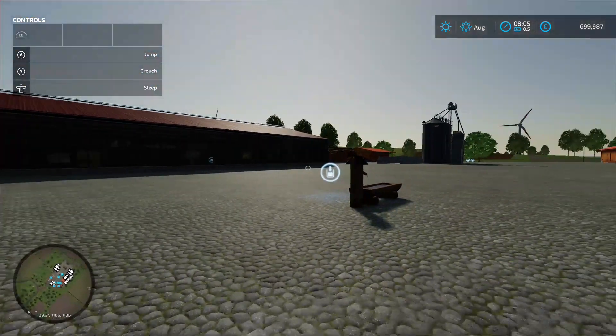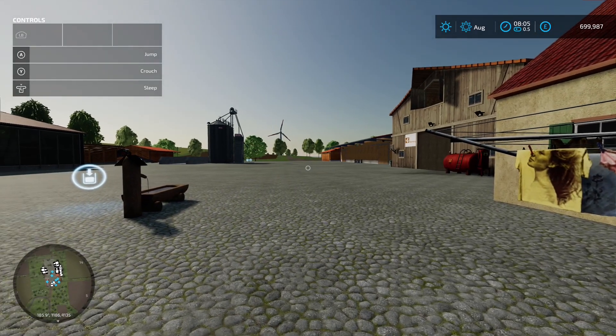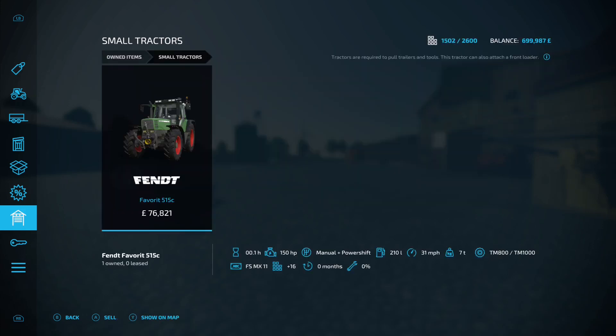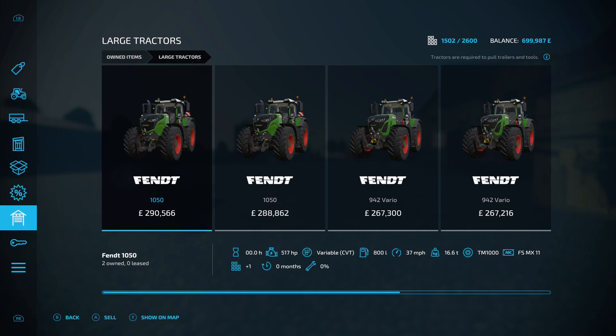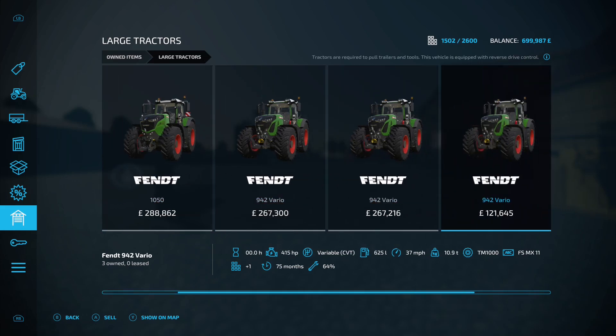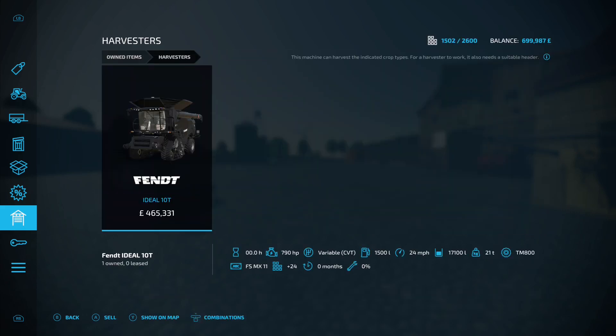Bear that in mind if you are going down one of those routes. From an equipment perspective, under small tractors we've got the Fendt Favorit 515C. Under large tractors we've got an absolute ton — two Fendt 1050s, a Fendt 942 Vario, another Fendt 942 Vario, another Fendt 942 Vario with 75 months usage and 64% repair state, and then the Fendt 942 Vario Black Beauty.